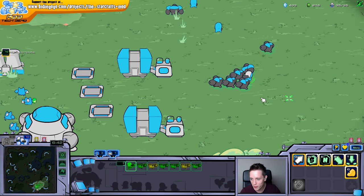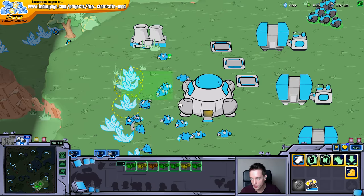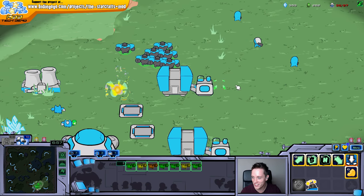Hold on. Let me have a quick look again. Let me grab a couple of them. Let me just attack one of my own depots - I'm supply blocked anyway. That does look like American footballs. Am I crazy?